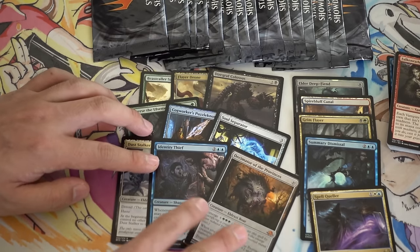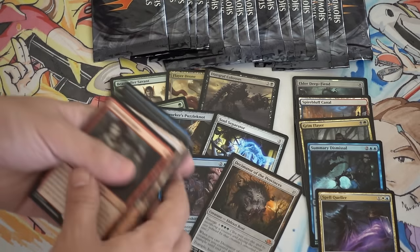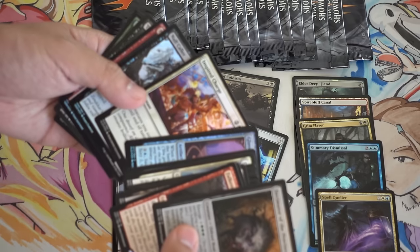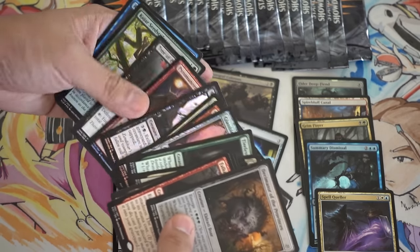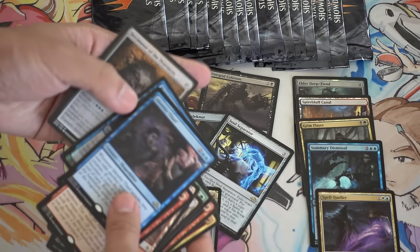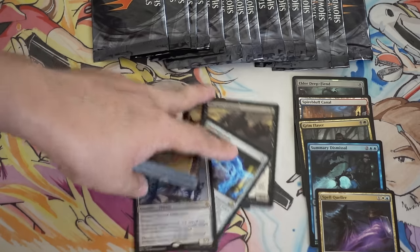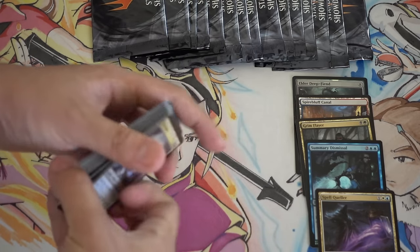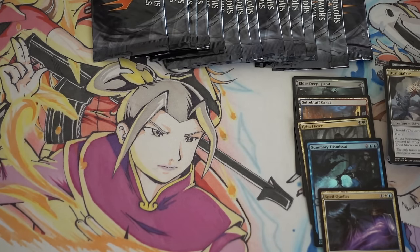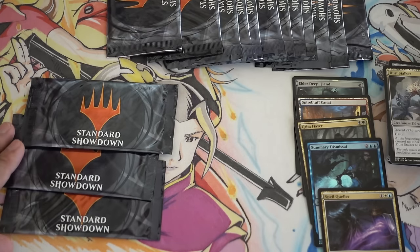So we got another foil rare. We have a Decimator, a Province, a Traverse. It's not stellar, so let's put the Mythic back here. Let's put the foils here — another foil rare. This is exactly the same ratio as I would expect, but instead of buying one set and knowing what you're going to get, you are buying a ton of sets and you have no idea what you're going to get. That's actually kind of fun, because it's buying a pack which contains cards from every single set.